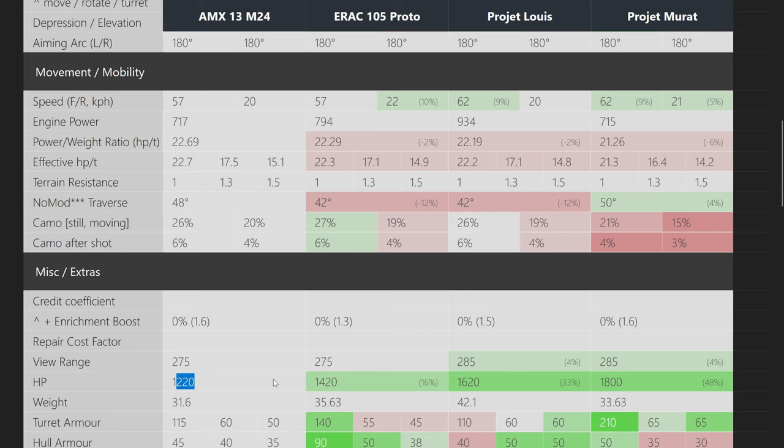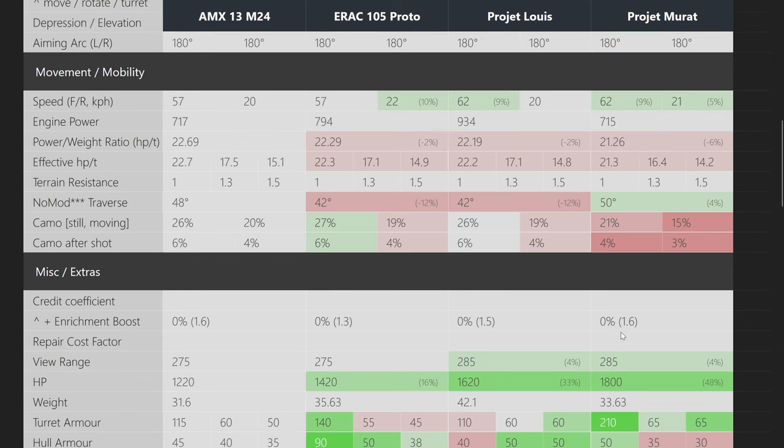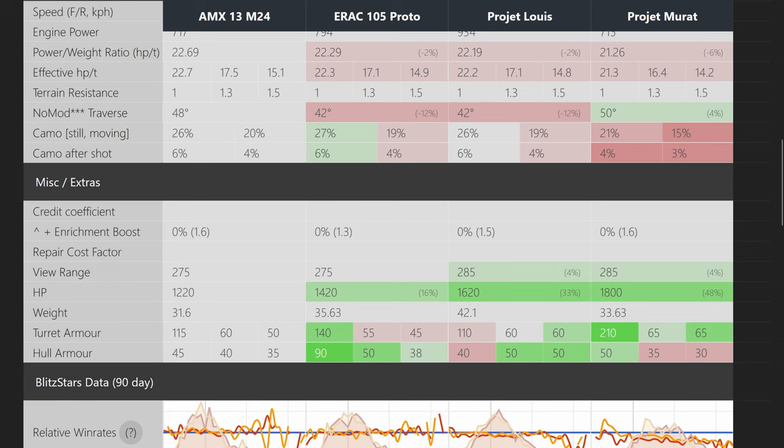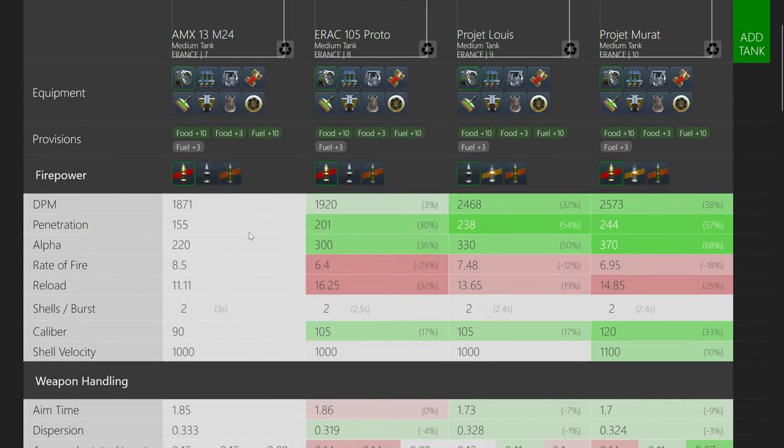Hit points increase gradually, and armor goes up as well. The MX doesn't really have any armor, the next tier has a little more, tier 9 has slightly less, but tier 10 has a lot more especially on the turret — I'll talk about the tier 10 armor specifically later. Generally these vehicles are very easy to penetrate. The nice thing is that if you're a good player, this is a very easy line to learn because the playstyle of all four vehicles is essentially the same.